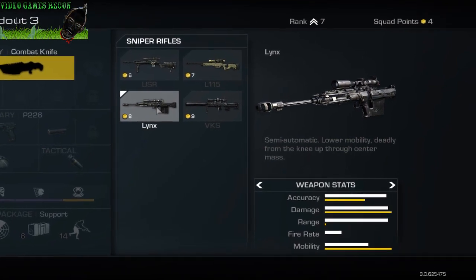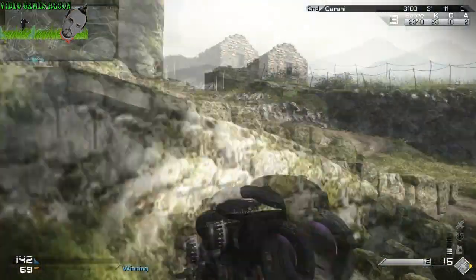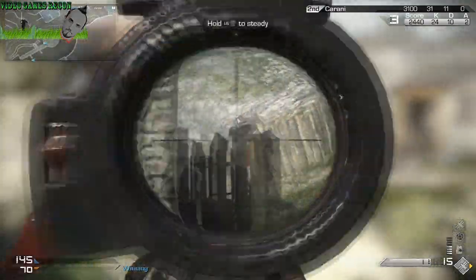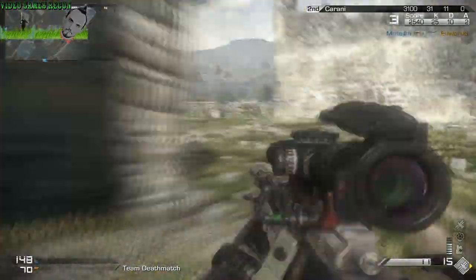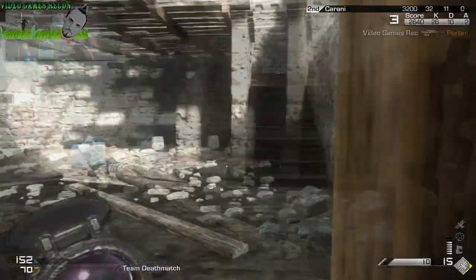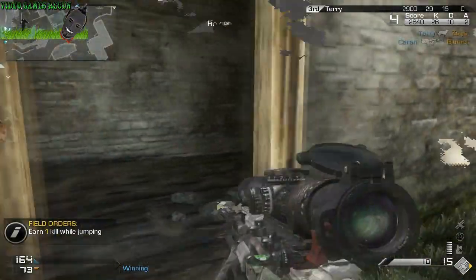The Lynx is the first of the semi-automatic sniper rifles and is one of the most powerful weapons in this category, which feels and sounds like a little beast when fired. It also has solid accuracy, range and fire rate. That being said, the mobility of this rifle is the slowest in an already slow class, which really hurts this weapon unless you want to keep switching to your secondary all the time, as otherwise you are left feeling like a sitting duck when crossing a particularly long line of sight. Although the Lynx is fun to use, unless you are a really good sniper or are planning to camp from a single position, you may want to give this gun a miss.